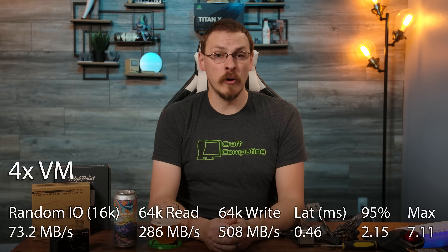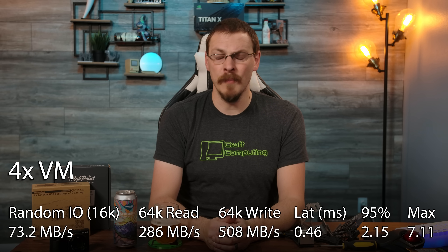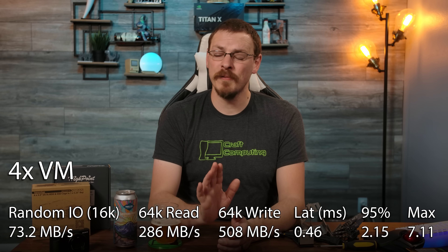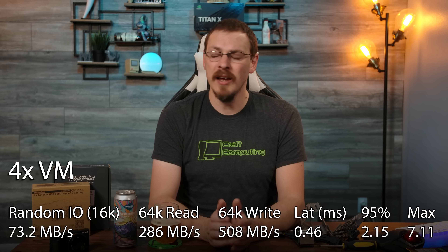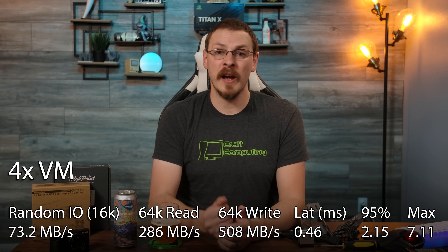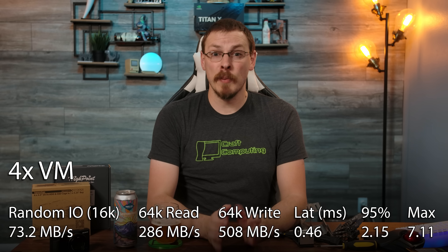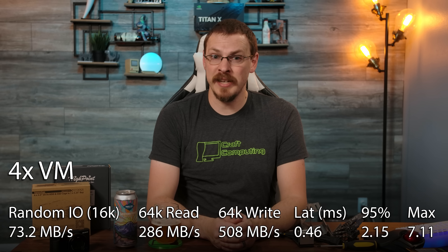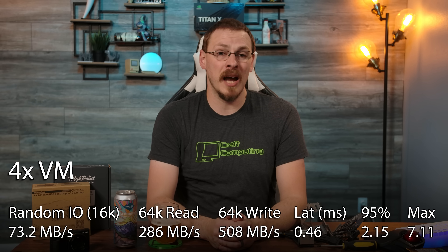Running four virtual machines does see our performance slow down considerably, but I would still consider this more than acceptable performance for a virtualized gaming PC. Random read speeds fell from 286 megabytes per second to just 77, or roughly 75% slower. Sequential reads fell by the same margin to 307 megabytes per second. Both of these make sense, as we increased the load by a factor of four — why shouldn't we be running at just one quarter of the previous speed? Write speeds remained in the upper performance level for a SATA SSD, at 510 megabytes per second. Latency increased as well, but not to the extreme I was seeing before on just a pair of SSDs in previous testing. The 95th percentile was 2.12 milliseconds, with a max time of 7.11.